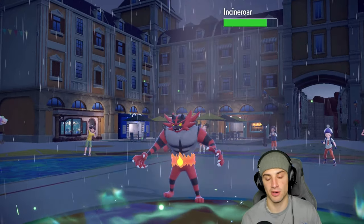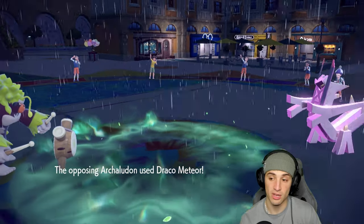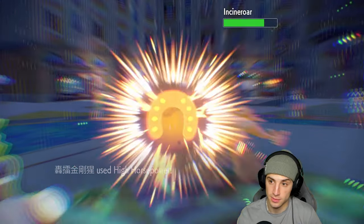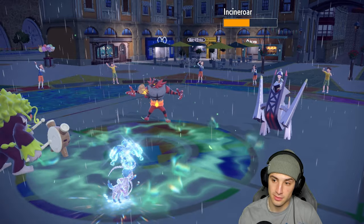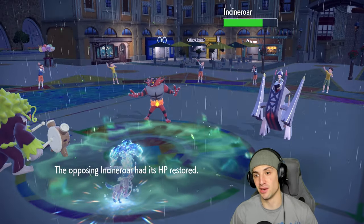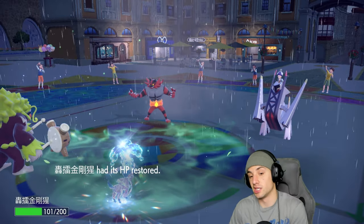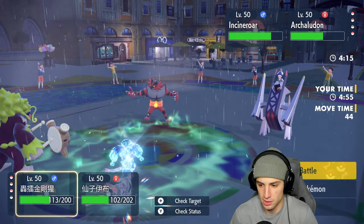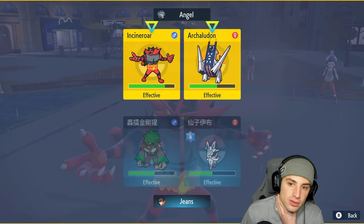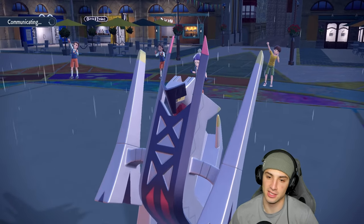We swap Rillaboom out — Incineroar Intimidates and we soak it. We're swapping back into Porygon2 — the Download Duck. Archaludon is going to get swapped into Incineroar's slot probably. I'd rather just start ripping Hyper Voices. From here we swap back into the duck, then rip Hyper Voices — they could go for Snarls but Hyper Voice is going to be my friend. Sylveon and Hyper Voice, it's actually looking decent for them but this is a good matchup.